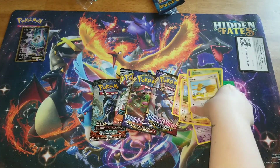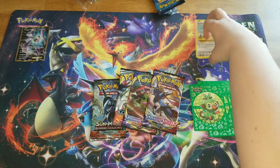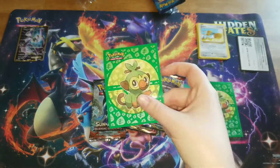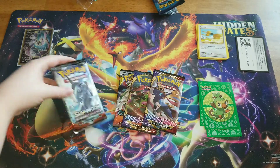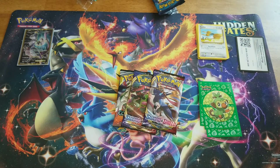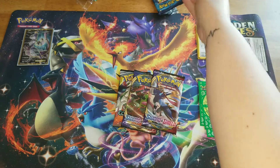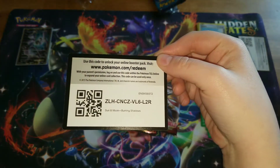So cool, good start. I'm going to put all the commons over there using the cute sleeves. Not bad for a first pack. Next we got this lovely guy — Burning Shadows — with a chance to get the Rainbow Charizard. Even though it's not playable anymore, it's still a cool looking card. Here's the code card for you guys.